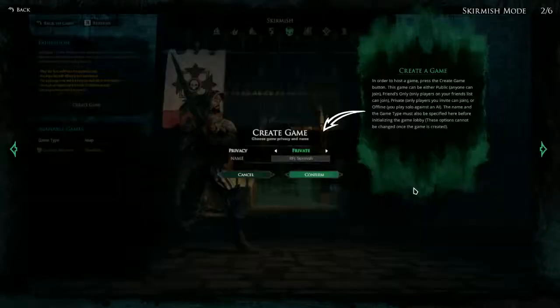We can also create a game. In order to host a game, press the create game button. This game can be either Public — anyone can join — Friends Only — only players on your friends list can join — Private — only players you invite can join — or Offline, where you play solo against an AI. The name and the game type must also be specified here before initializing the game lobby. These options cannot be changed once the game is created.